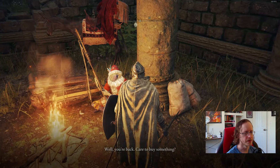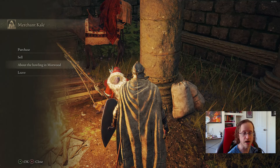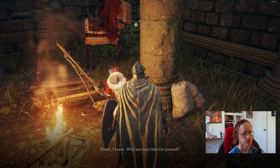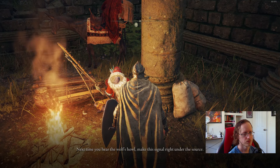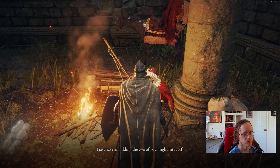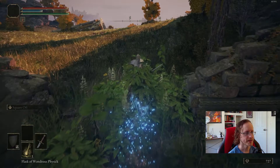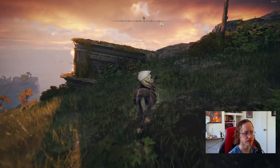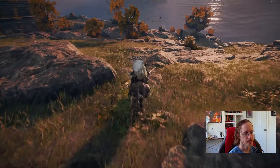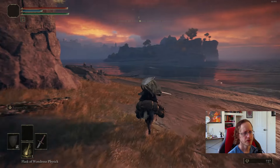We stop by the merchant Kale. He mentions the howling in Mistwood — the guy we saw, Blaidd the Half-Wolf. 'He's howling the howl of a wolf in the mistwood, I suppose he must still be skulking about. Why not meet him yourself? Next time you hear the wolves howl, make this signal right under the source.' He shows us a finger-snap gesture. It always pays to go back and talk to NPCs — you never know who's going to have something to say.